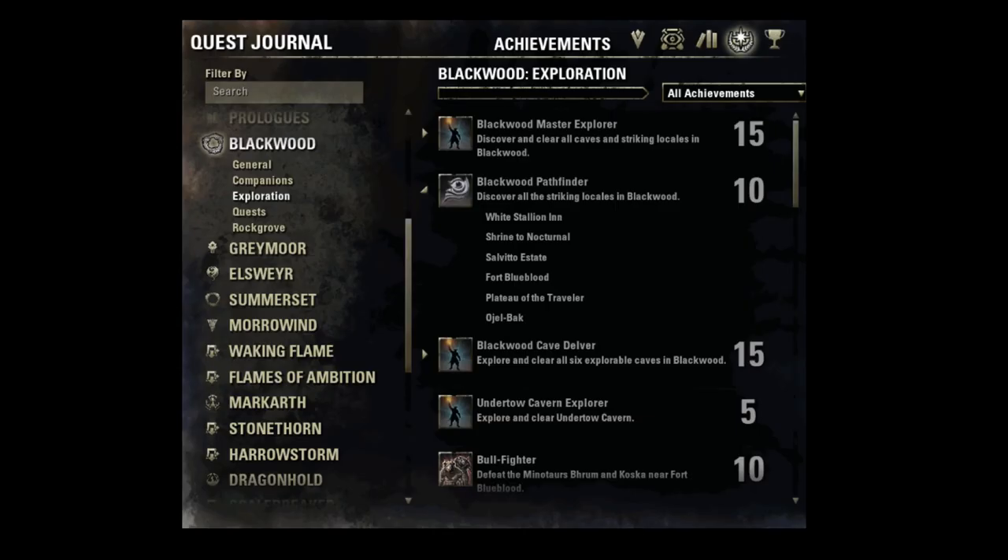The Blackwood Pathfinder achievement involves visiting six locations in Blackwood. The achievement can be found in your achievements section of your journal.